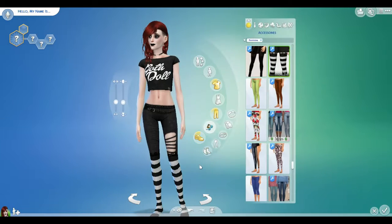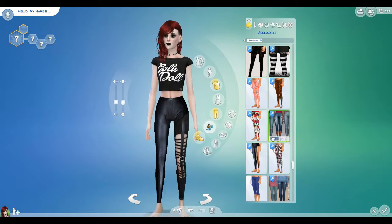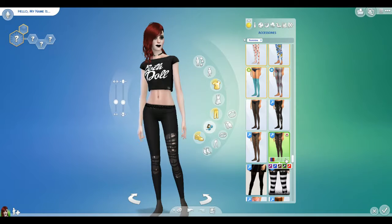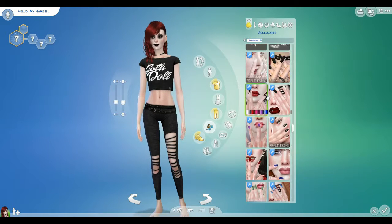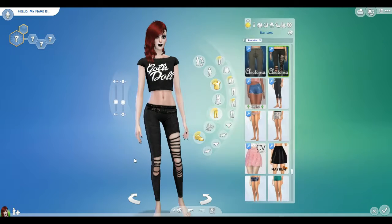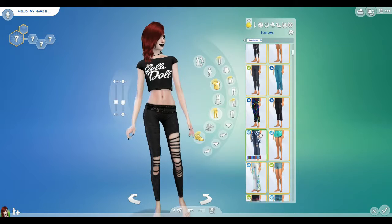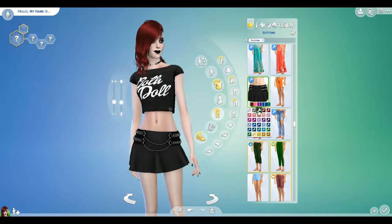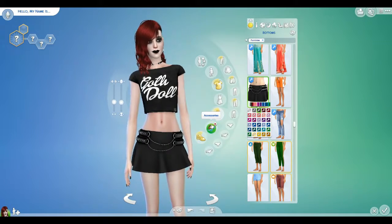I wonder if we can find something that'll go underneath the jeans. Those definitely don't go underneath; those don't go underneath either. That is frustrating. But I know we can do these rings. I really think I want a skirt — I know the skirt I want, I just have to find it. There it is! We want black. Nice. Now let's see if we can find some kind of leggings. Those are ripped up ones.